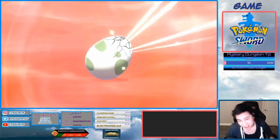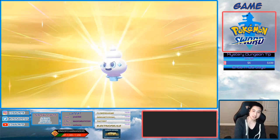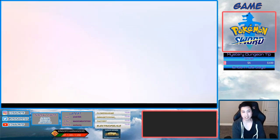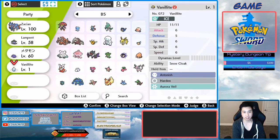All right, here we go — it's hatching. Got my little ice cream cone. Vanillite, let's see if it has the moves. Boom — it has Aurora Veil. There you go.